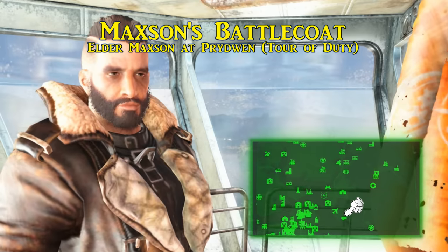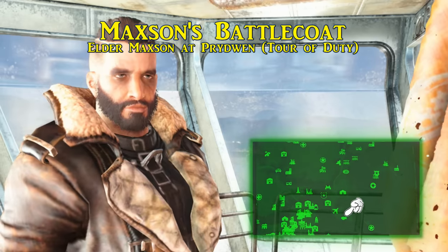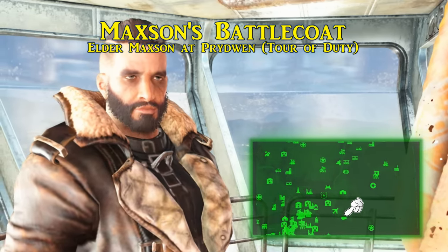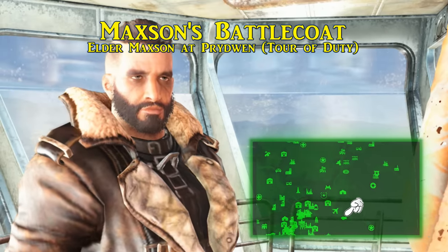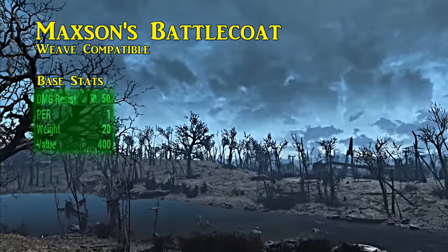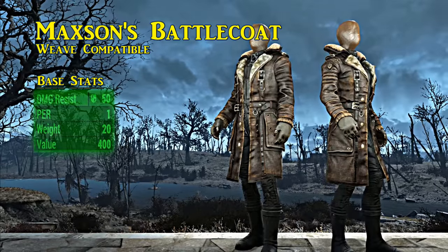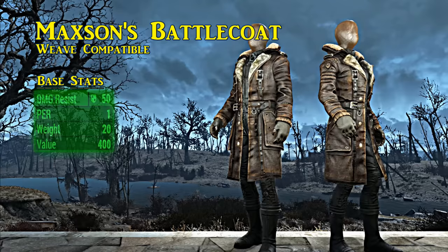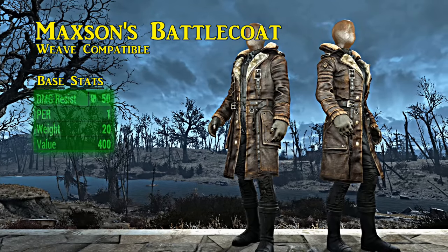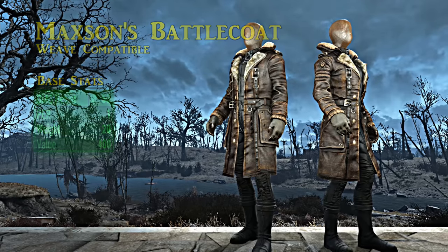Last of the unique Brotherhood equipment is Maxson's battlecoat, worn by Elder Arthur Maxson — the current leader of the Eastern Chapter. There is no reported way to pickpocket this from Elder Maxson; you must kill him to retrieve it. There are many occasions throughout the main storyline, no matter who you join in the end game, in which Arthur Maxson is killable. Maxson's battlecoat is an officer's uniform combined with a stylish armored coat, providing a ballistic damage resistance of 50 at the start. It also grants a bonus of one to perception, and it is ballistic weave compatible — at the top rank of upgrades it will be one of the most well-protected outfits you can find.